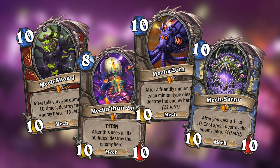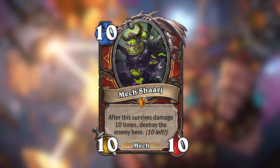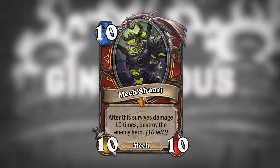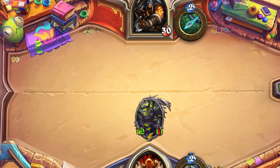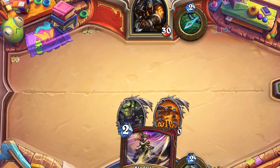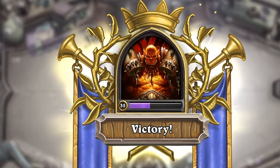Let's start by looking at the first of these doomsday machines, the legendary Mech Sharage for Warrior. Mech Sharage is a 10-mana 10/10 mech, and after it survives damage 10 times, it will destroy the enemy hero. So all you'd need to do is buff Mech Sharage, summon him — not necessarily in that order — summon another minion that has at least 10 health but not more than Mech Sharage, and then, if there are no other minions with less than 10 health on the battlefield, you could cast Bladestorm, and then you destroy the enemy hero. That sounds easy enough, right? I'm sure the other mechanized old gods will be just as easy to use.